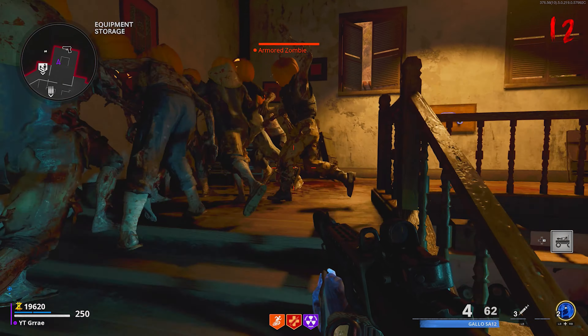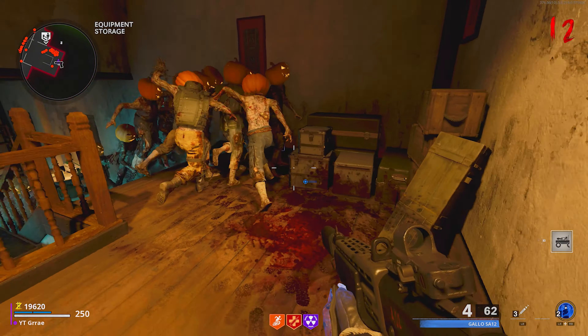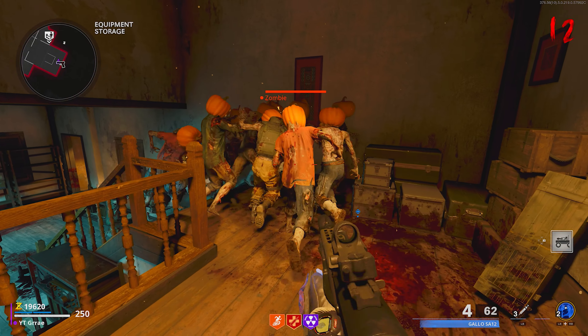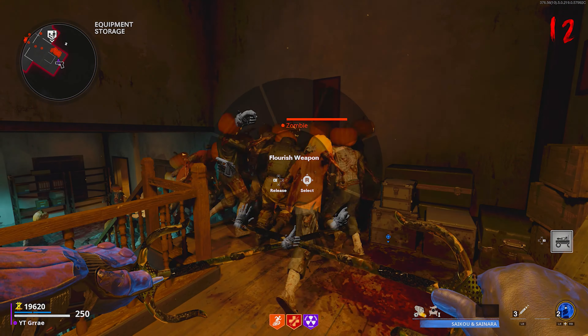If you place the RCXD exactly like I did right there, as you guys will see, all of the zombies are now going to target onto the RCXD, running at the wall. Now the RCXD is in god mode — you guys can stay here, grind camos, get XP, and go for really high rounds very easily.